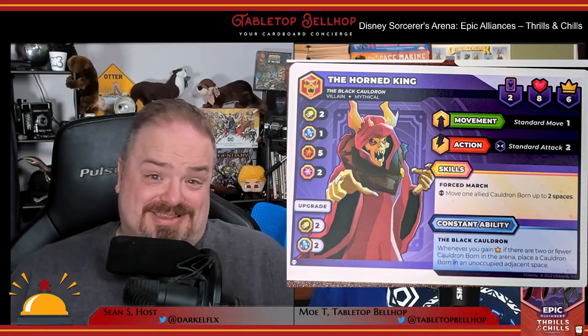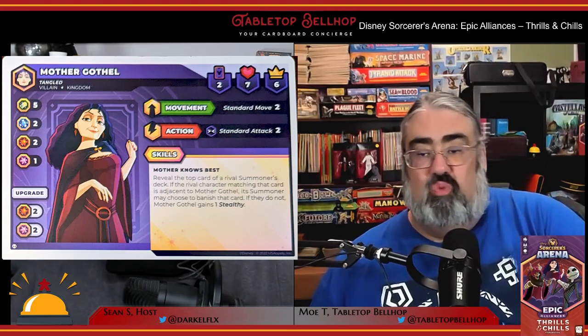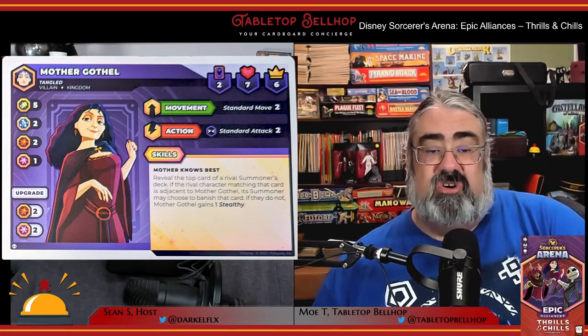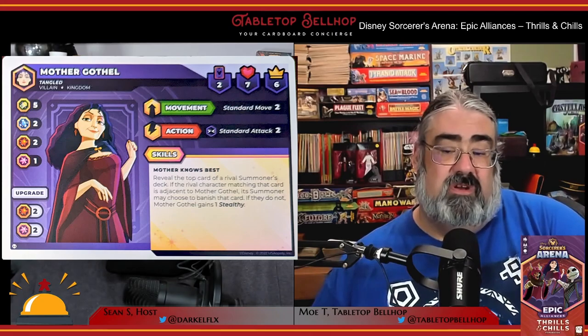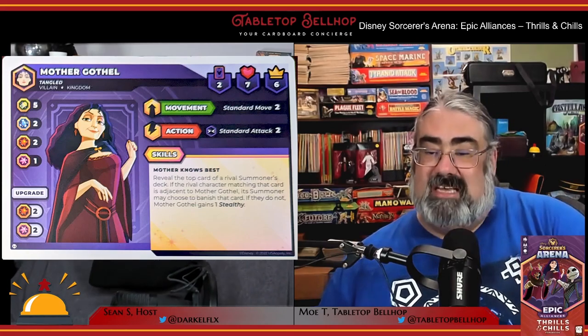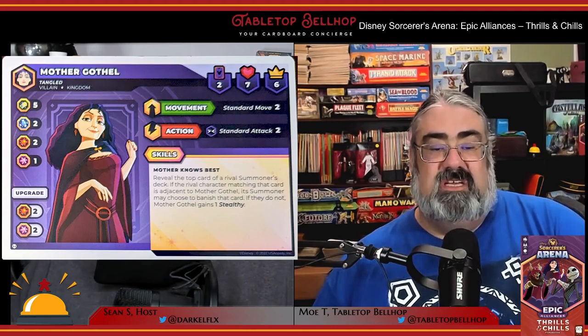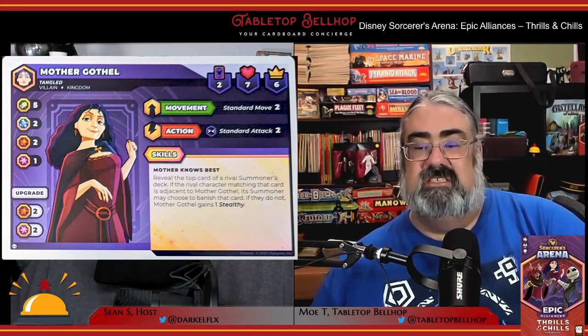Finally, we have Mother Gothel. Gothel is a control character who can really frustrate an opponent. Her skill gives opponents a hard choice of banishing cards or giving Gothel Stealthy, which could lead to even more cards being banished. She also has abilities to strip status effects — great for dealing with things like Invulnerable or Taunt. She has an ability targeting everyone with the Princess keyword; while there aren't many characters with that keyword yet, it could become more powerful over time. Since release, her victory point value has been reduced from six to five.